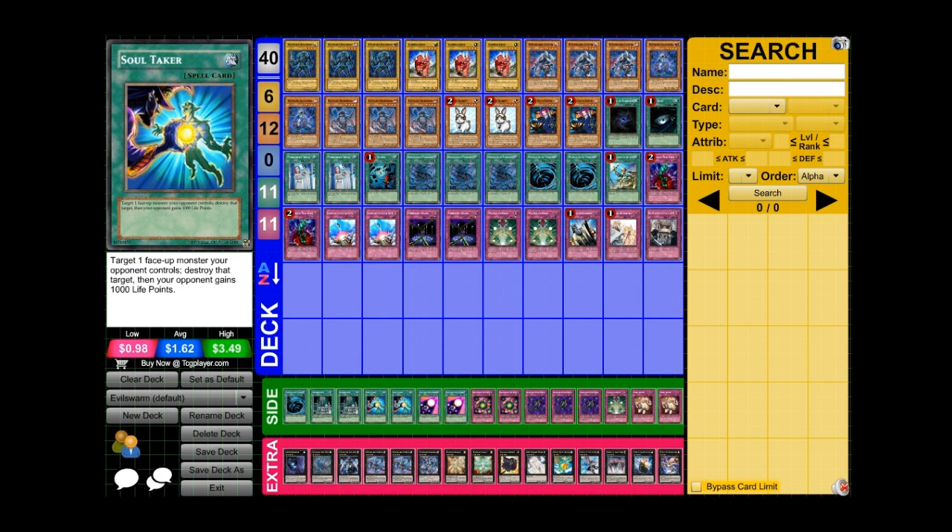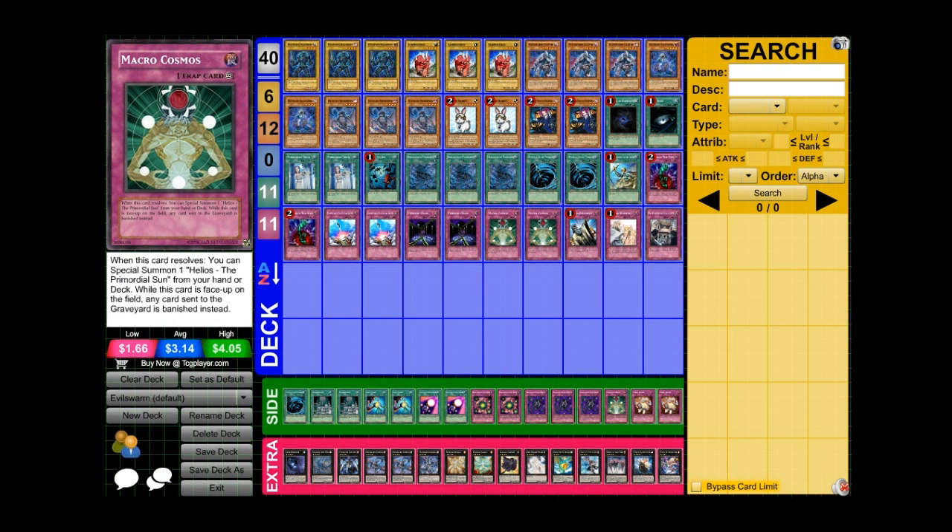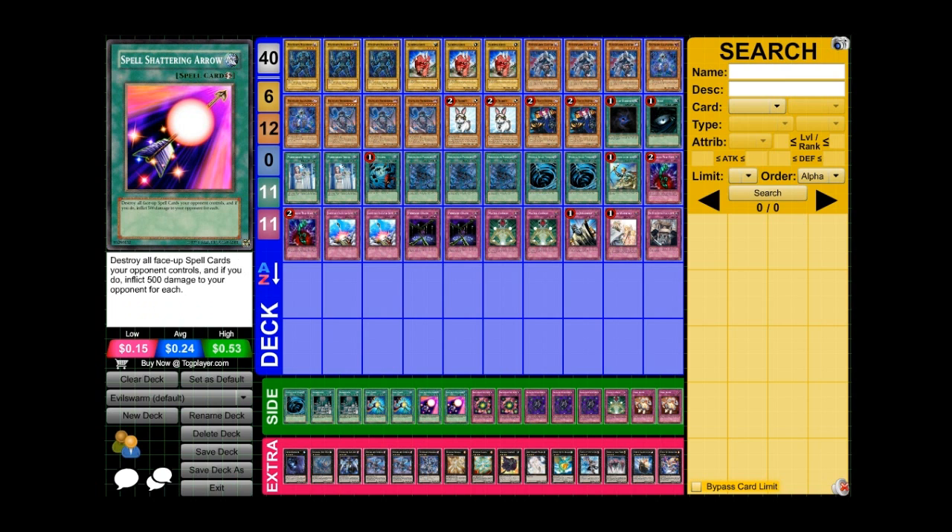The two Soul Takers are because this deck runs into a lot of trouble if your opponent already has a big monster on the field — you just Soul Taker it and then go for Ophion to lock down their deck. The two Spell Shattering Arrows are basically for Fire Fist, especially when the three-axis Fire Fist comes out and they have continuous spell Fire Formation cards. Spell Shattering Arrow deals with those face-up spell cards, and I don't want to run Fairy Wind because I play continuous traps like Macro Cosmos — Fairy Wind destroys all spell and traps, while Spell Shattering Arrow only destroys face-up spells.